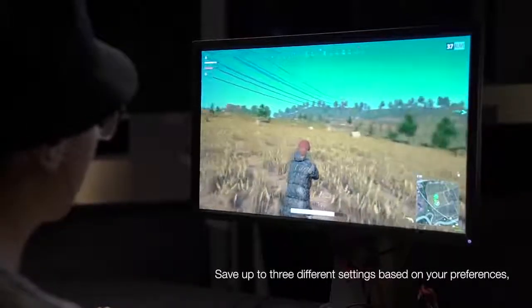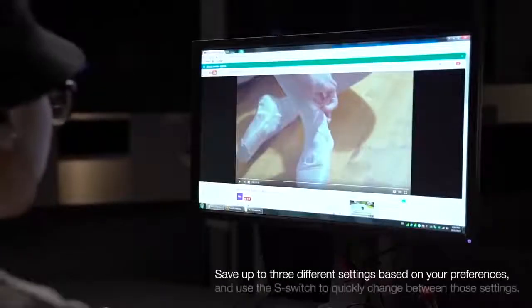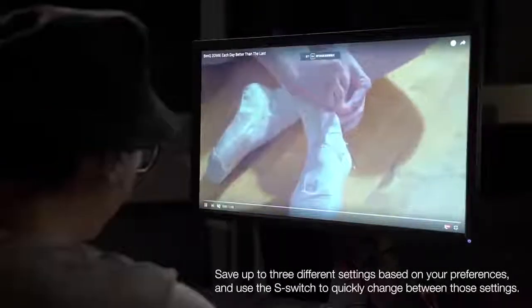Save up to three different settings based on your preferences, and use the S switch to quickly change between those settings.